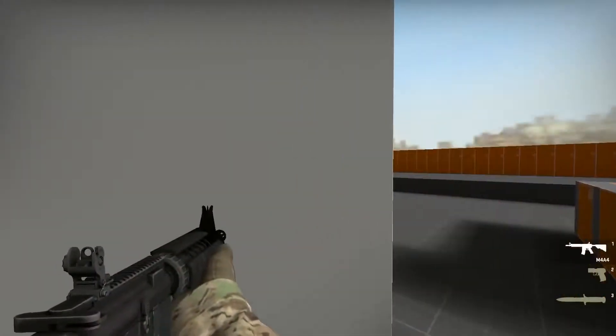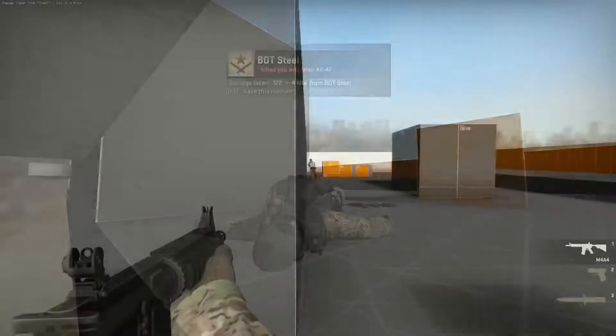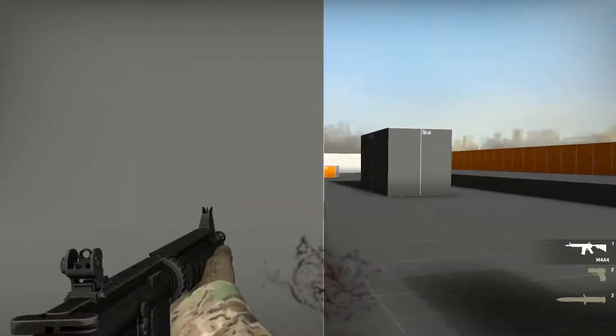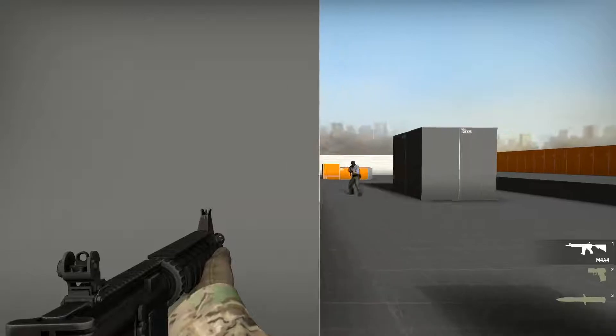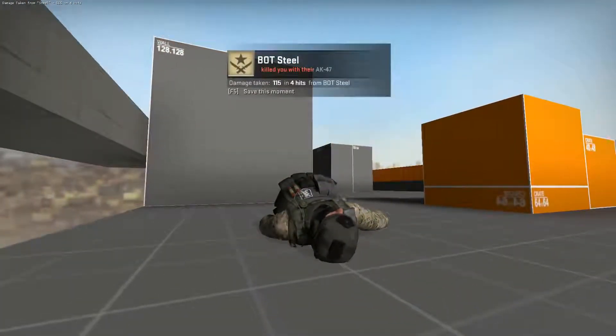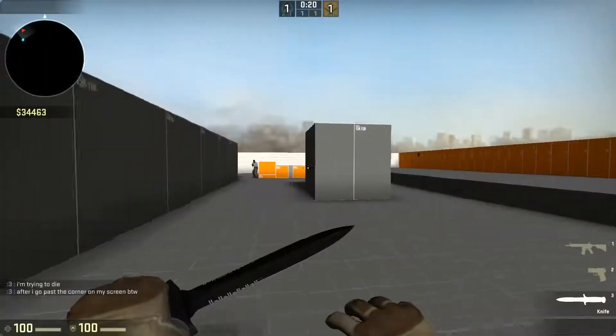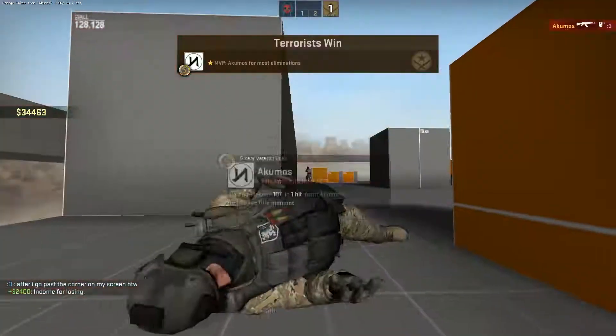The delay in the server registering the shot is why you can get hit after you've already gone around a corner on your screen. The enemy player's client doesn't see you go around the corner until after ping and interp. It might be frustrating when it happens to you, but just keep in mind that that's lag compensation working as it should, and that the enemy only saw you for as long as you peeked on your own screen. The whole peek just occurred after a delay on his screen.